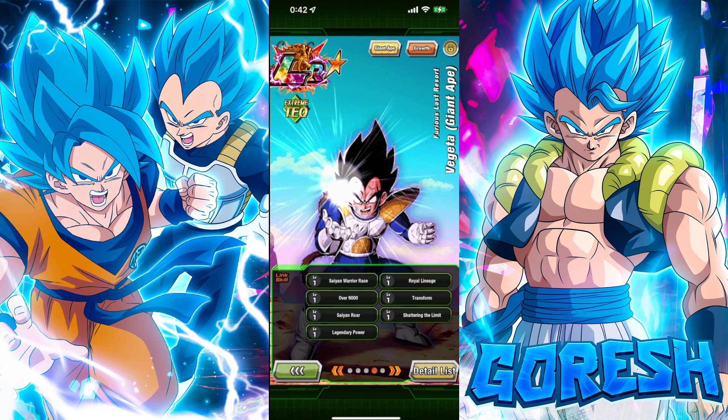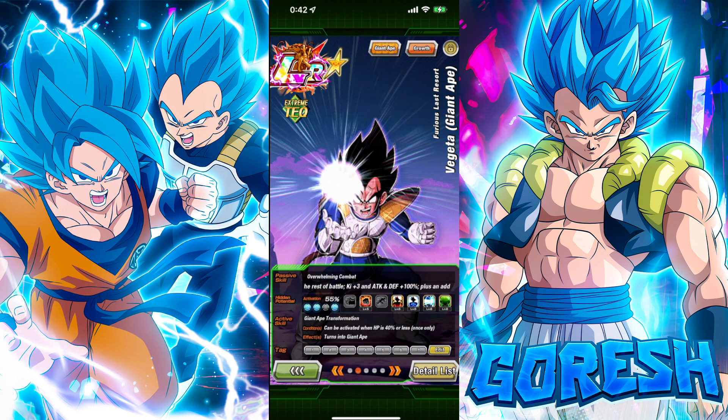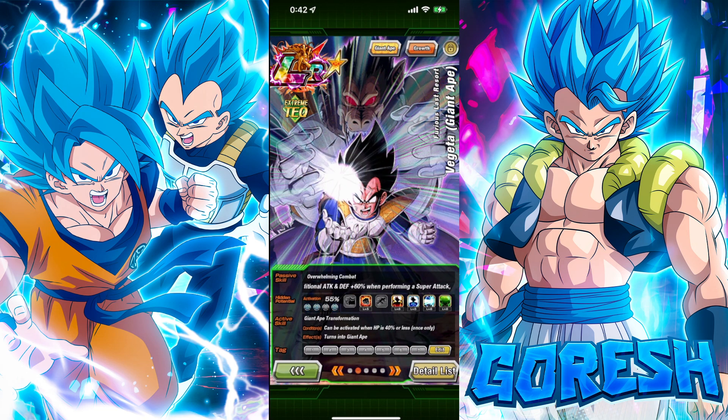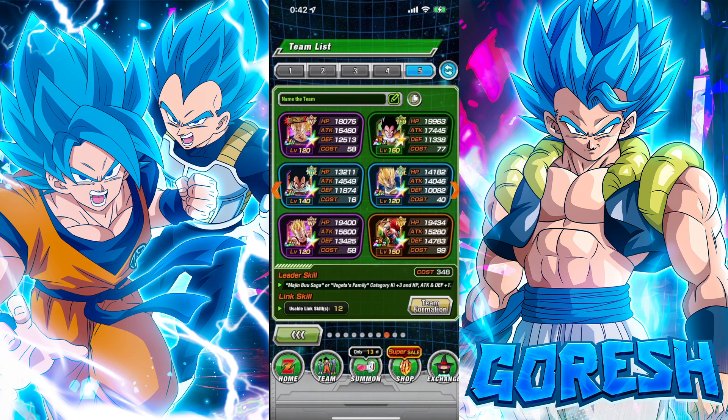I'm not really going to pay too much attention to how technically good he is — I'm happy we finally got a Great Ape Vegeta and that they're finally recognizing the character in the game. But is he going to be useful? My answer is: I don't know. I've really only been able to create one team for him, which is going to be the Majin Buu Saga slash Vegeta's Family team, giving an extra boost to Gifted Warriors.